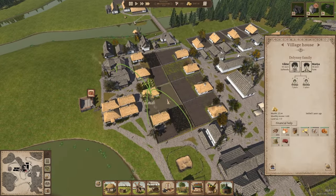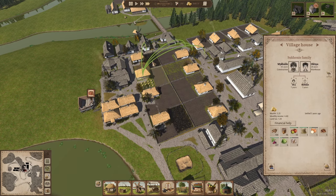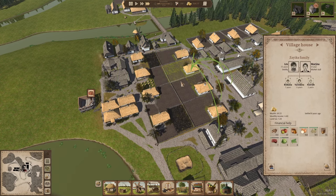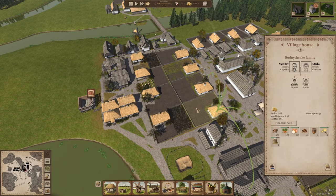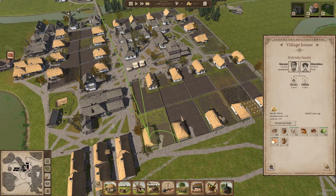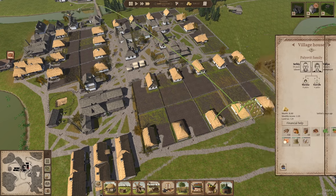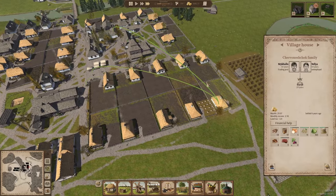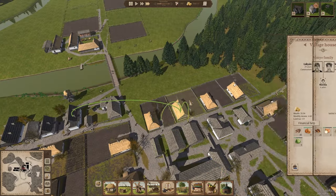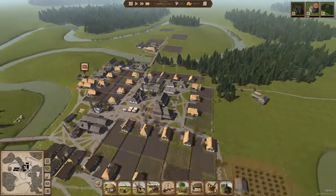I want to see if there are any vegetables I haven't placed in my granary yet, so I'm going to scroll through a couple of houses and see if there's anything they're producing that I don't have. I think I've got pretty much everything — I don't seem to have left anything out.